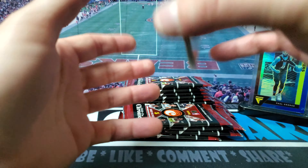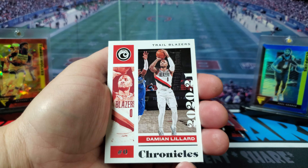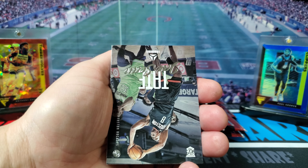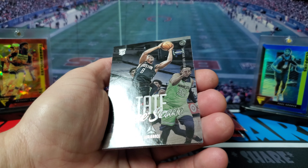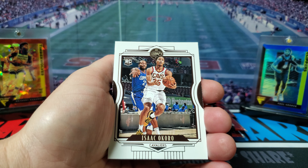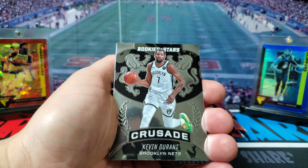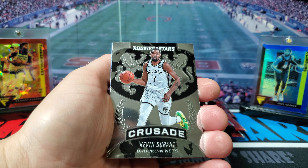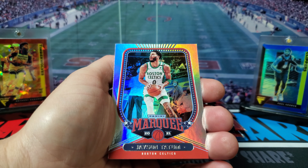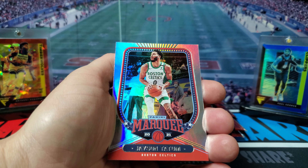Be cool if we catch a surprise auto in here. We got Damian Lillard, we got Jae'Sean Tate, Isaac Okoro, a nice Crusade card — Kevin Durant — and then Jason Tatum.